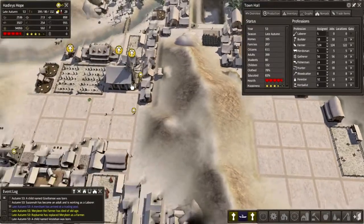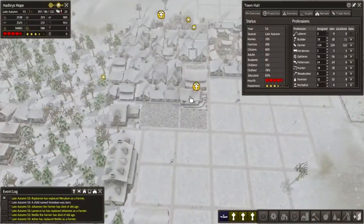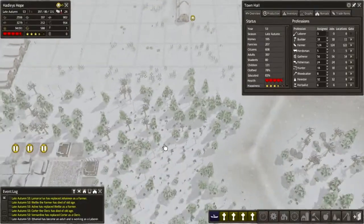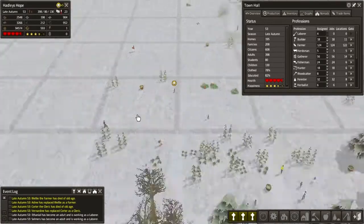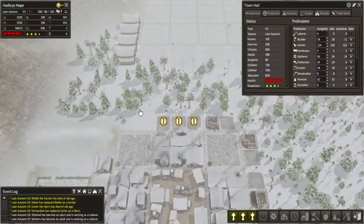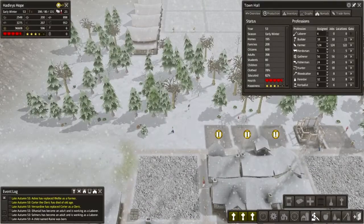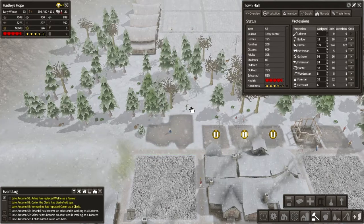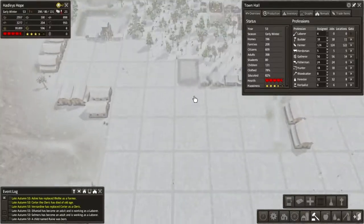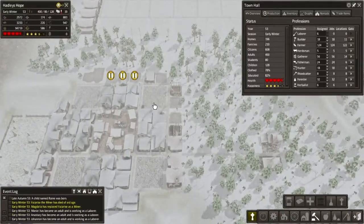Schoolhouse is full. Everything's basically full — all our schoolhouses are full, blacksmith's full. So we're going to need to build more schoolhouses. Citizens with diseases. Great, and they're walking around infecting everyone. Not what we needed. Yeah, let's put in a hospital here as well to serve this area. We'll do it right there. How's that chapel doing? It's coming along. Could do with building a tavern pretty soon as well.